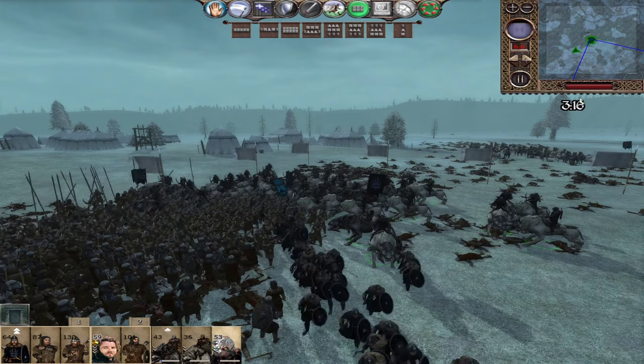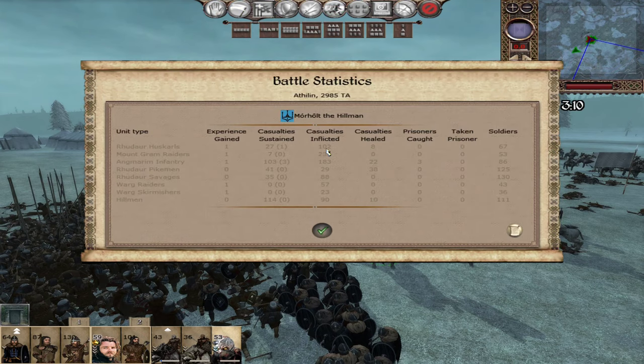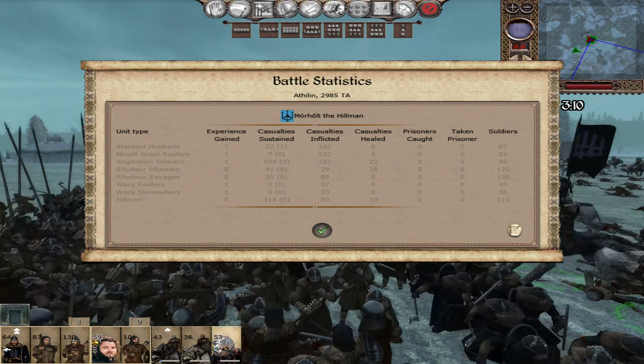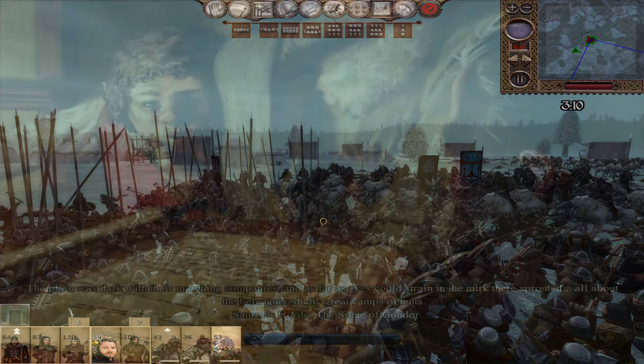Turning to x6 - this battle is over. We lost 249 brave souls against 814. Riddhar Huskarls led by Morholt got 102 casualties. Mountain Graham Raiders with 232 - no surprises, that is Drangu the Bloody. Angmar Infantry claiming 183 themselves - very solid infantry, we need to get more of those. Our pikemen traded poorly because they were fighting other pikemen, but our savages did alright. Hillmen took 114 casualties but claimed 90 themselves.